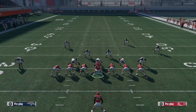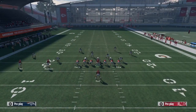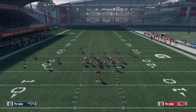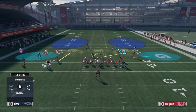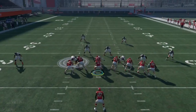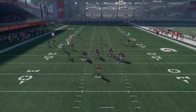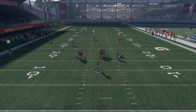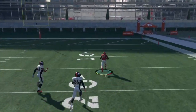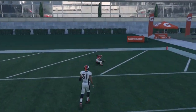Now against Cover 2 zone with the same setup — put circle on the slant, smart route the post, motion triangle over. Snap the ball — R1's open, circle's open, triangle's open. I want a touchdown so I'm gonna bomb it deep and go to the crib. Y'all see, I'm just bringing y'all crazy plays.